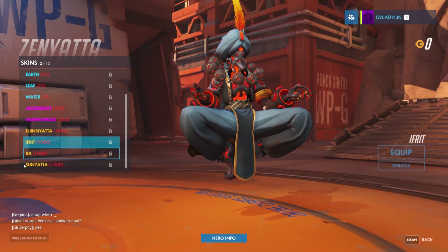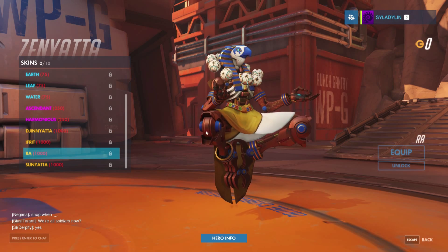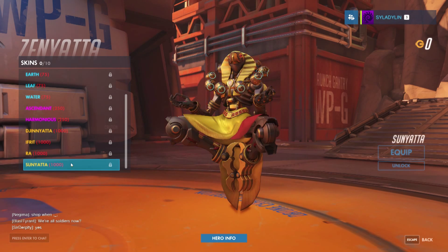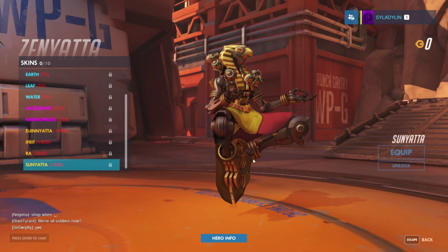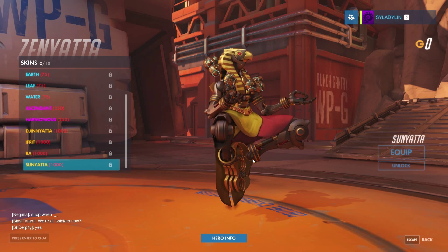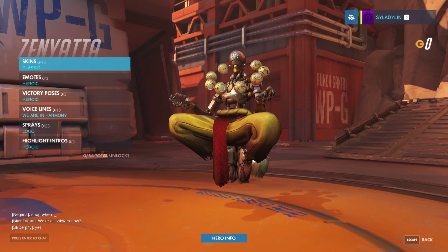That's Zenyatta — another character we played with a little bit. Cool color themes. Interesting that you have a lot of skin choices given that you can't see your own character, but nonetheless some of these look really nice and crisp. I got really hyped for this all of a sudden again. But anyways, we will leave off there — make sure to tune in next time.